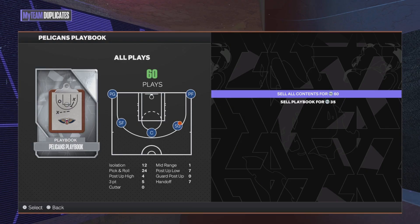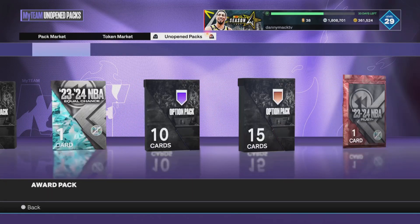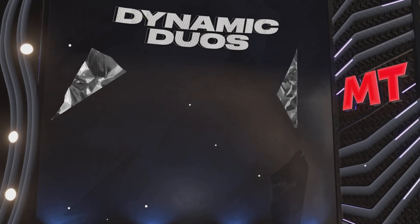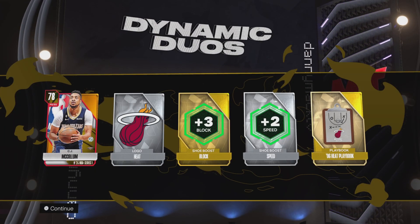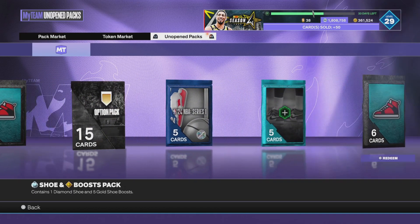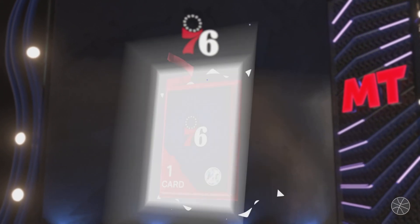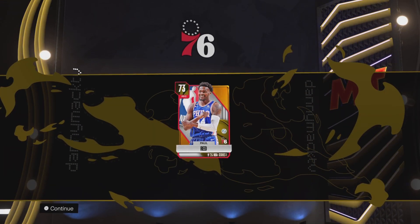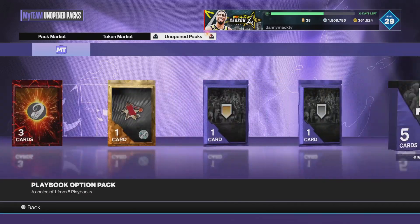I'll open that up since y'all are here. Dynamic Duo — it wasn't shaking, something it wasn't what I needed. CJ — I don't have CJ. Alright, at least got a new gold card. 76ers — are we gonna get a new one? Hey, enough — a new one! Okay, here's the other Dynamic Duo as promised.